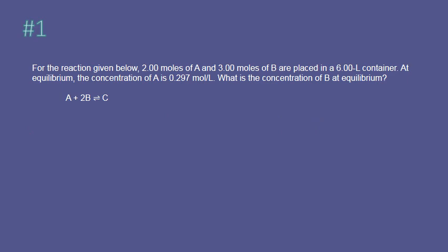Equilibrium. As usual with equilibrium, we're going to need an ICE box. We have 2 moles in a 6-liter container, so we're going to need molarity. The concentration of A initially is 0.33. The concentration of B initially is 0.5.